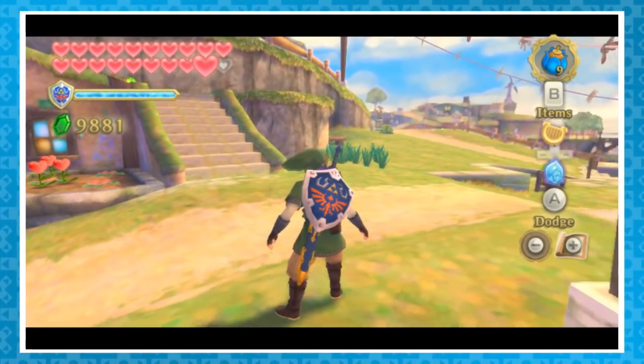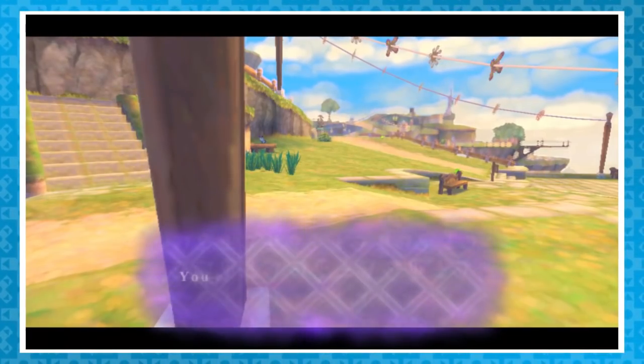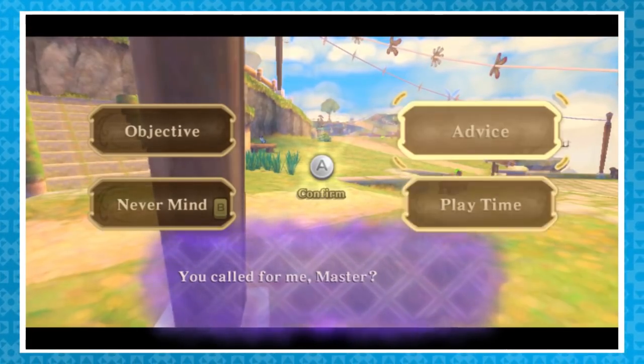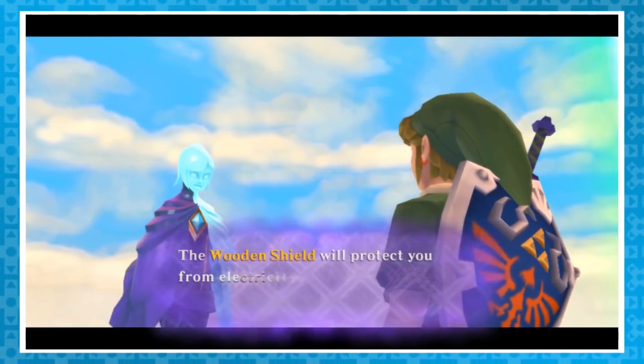Now it's time for a glitch that involves Link's companion, Fi — however you want to pronounce it, we all know that Fi is great at talking. That can actually be used for a glitch called Fi Diving. To put it simply, you can have Link push himself off of a ledge while speaking to Fi, which makes it possible to have a conversation in the clouds itself. As far as I'm aware, this glitch is completely useless, but it's still pretty neat.